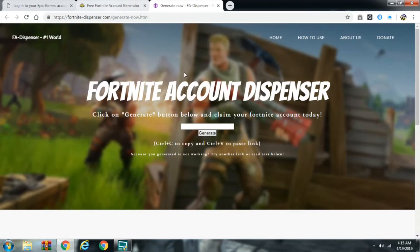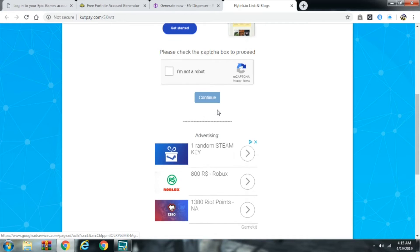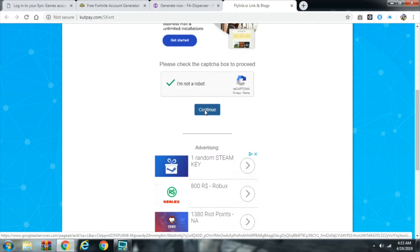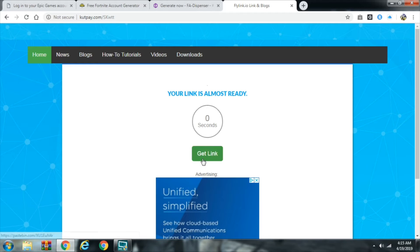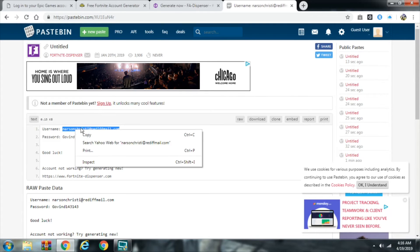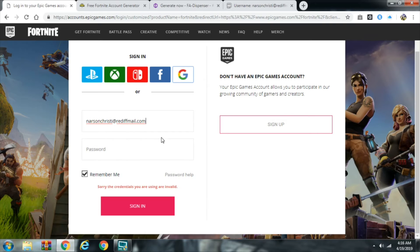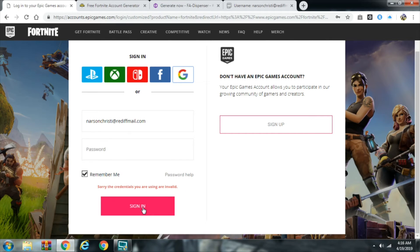Let's go ahead and go over to here and try that. They're all kind of sort of the same. Copy — oh my god. The credentials are invalid. Oh wait, I forgot — this is clickbait. You know, clickbait — you never heard of that? Yeah.